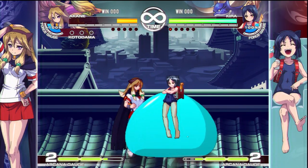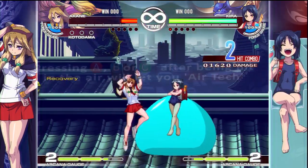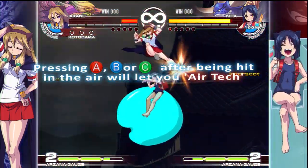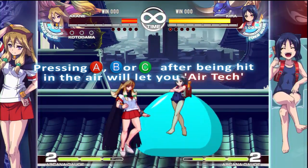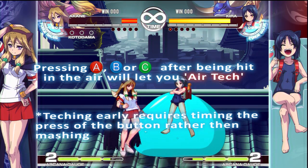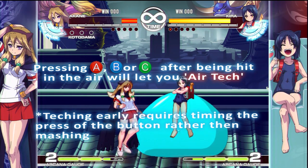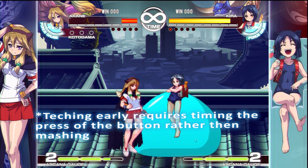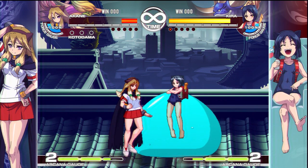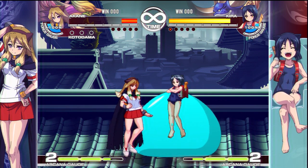Next is teching. In this game you have two times you can tech. You can tech in the middle of somebody's combo if the combo is a fake or reset — you do that just by mashing buttons. Mashing more buttons does not make you tech quicker; it's basically timing. Pressing buttons will cause you to get out, but when you mash, you don't want to use the hard or the Arcana button, because you might accidentally burst.